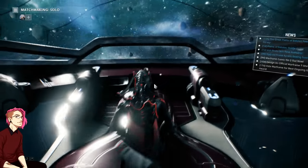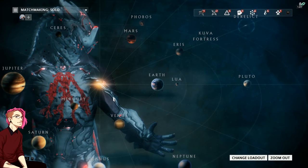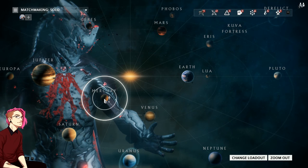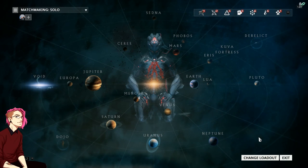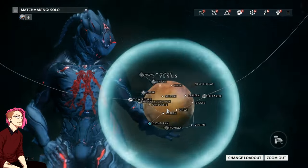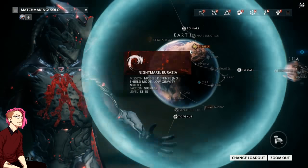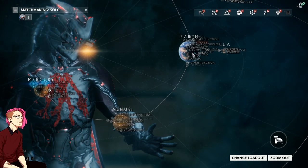Warframe is about grinding — it's a grindy game. If you've ever played Destiny or Diablo or any other game of that sort, you know the game is about grinding. If you want things, you can invest the time to get most all of it for free — if not all of it, 100%. Now, Rhino is what we're going to work on today. Rhino is on Venus on the Fossa mission, which is only a hop, skip, and jump away from Earth where you start, and you're directed toward Venus once completing certain nodes.